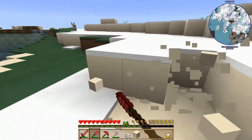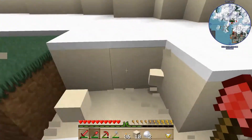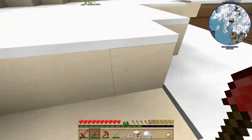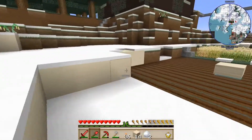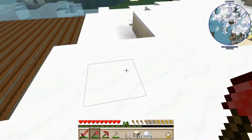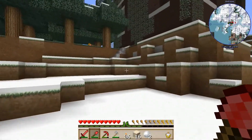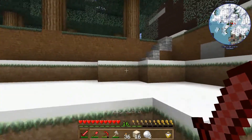Oh, here's some sand right here. We're not going to go hungry — no. That's good. Because that will allow us to use our abilities from the ability bottles a little bit more regularly, since those actually do drain your hunger pretty fast if you're not watching, or if you're using a whole bunch of them.